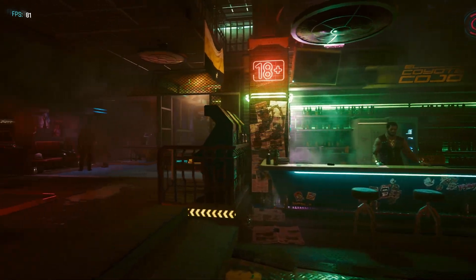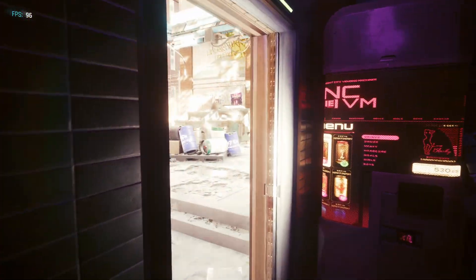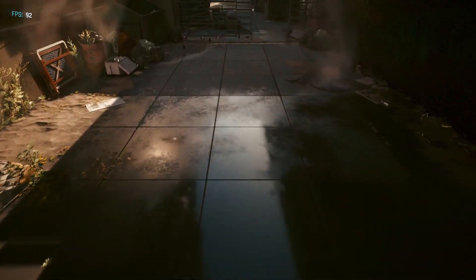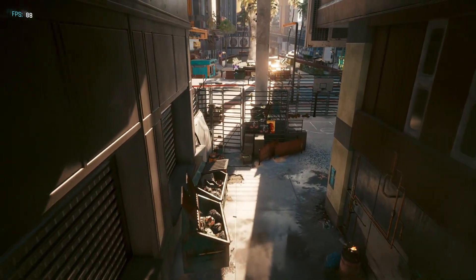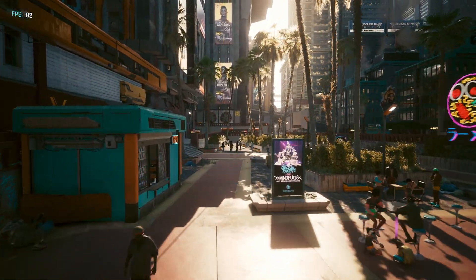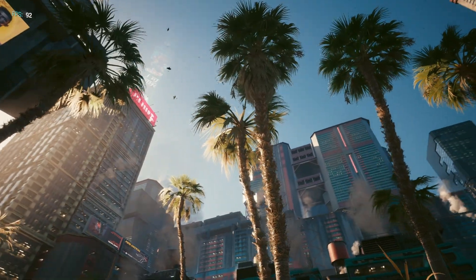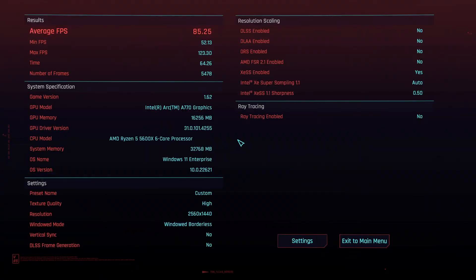Something I'd like to mention about this patch is that generally I've seen quite a substantial performance increase just across the board. Earlier I tried playing without any super sampling and I was getting about 20 to 30 FPS more than just last week when I was trying to play the game with FSR turned on. So whatever CD Projekt Red did to optimize this game — whether they removed CPU overhead or addressed it in some way — they've made this game run way better. And I don't think this will be limited to just Intel Arc GPU users. I think everybody, whether you're on NVIDIA or AMD, is going to have a good time.